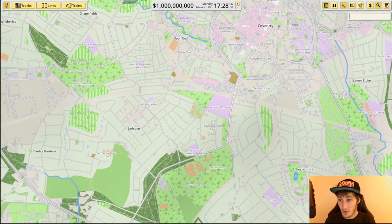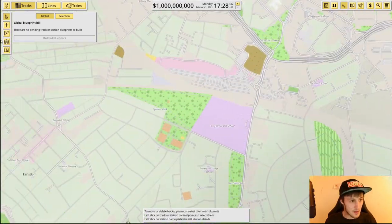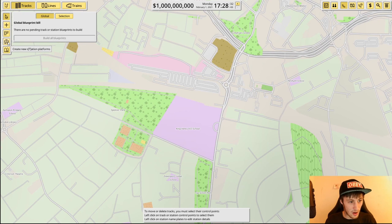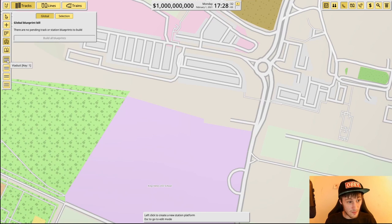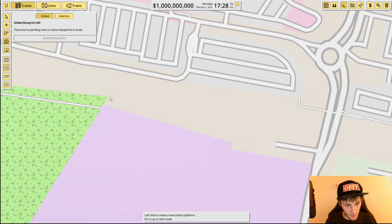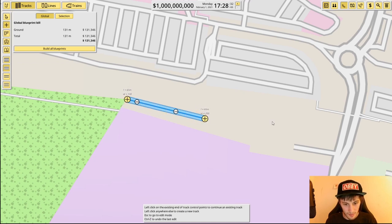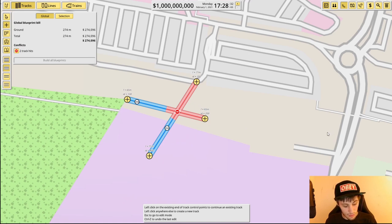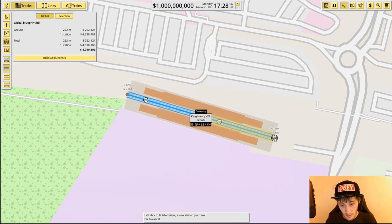The third thing we want to do is start up our transport business. We go over here — you can create track, create branches, create platforms, and create depots. We're going to start with a platform. You can have a viaduct, ground, normal train station, tram station, or tunnel station like a metro. We'll start with a ground station and start laying in our new train station.